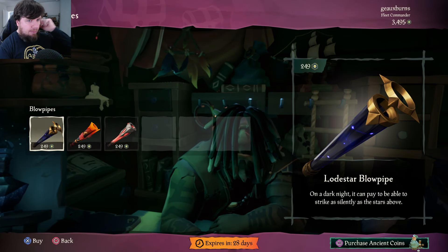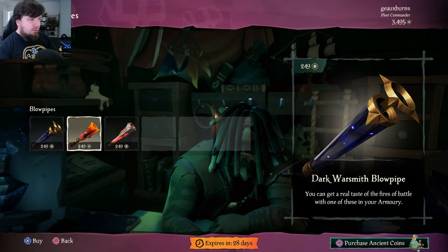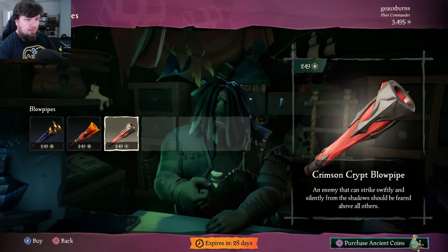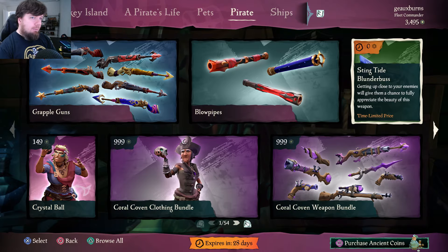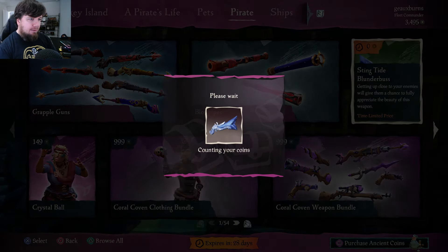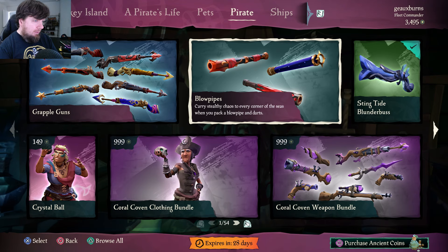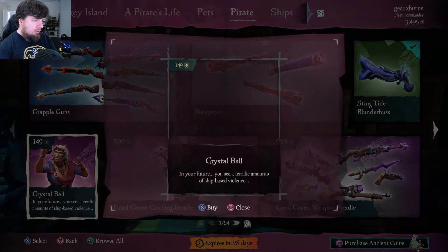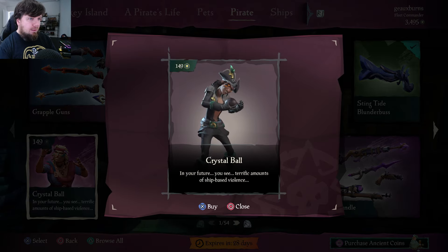For blowpipes, there are only three options at the moment in the Emporium, again at 249 ancient coins: Lodestar, Dark Warsmith, and the Crimson Crypt blowpipe. I think I'll just probably wait until I get the skins in the Plunder Pass and use those instead. There is also a free item — the Stinktie Blunderbuss — so you might want to go ahead and grab that because it's free. You may never use it, but it's hard to pass up on free.